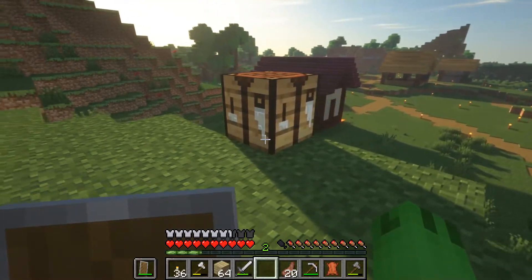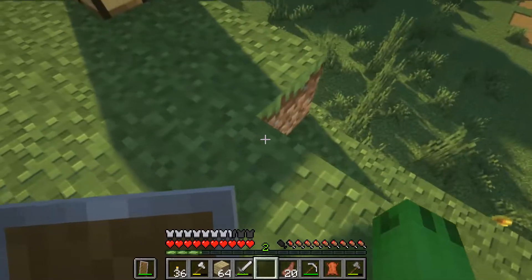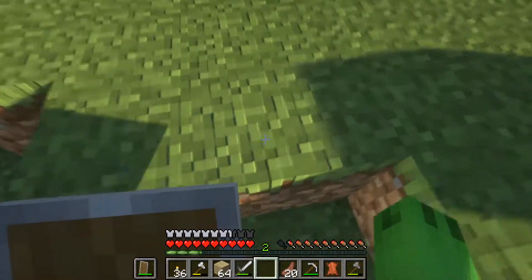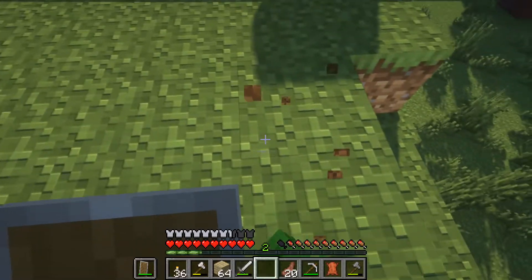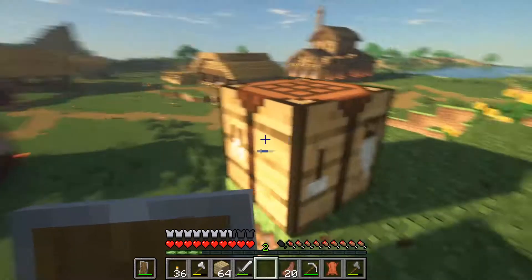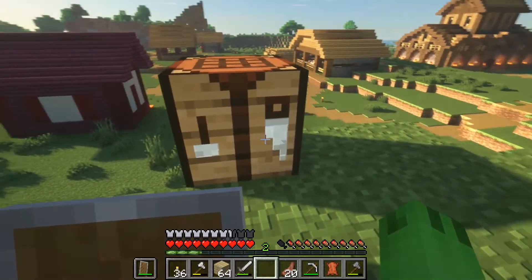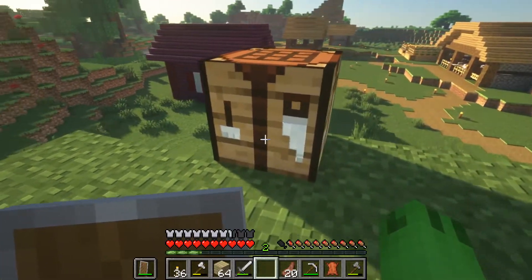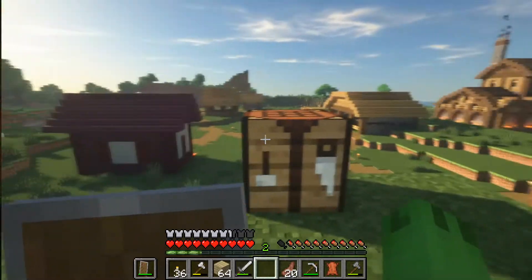I also just started using this new texture pack, and it makes the graphics or the blocks a little more 3D — a little more textured. It looks like they're a little more rough and bumpy, like the grass here. It looks really cool. Also, things like this are metallic, which is really cool. The armor isn't metallic, but I wish the armor was metallic.